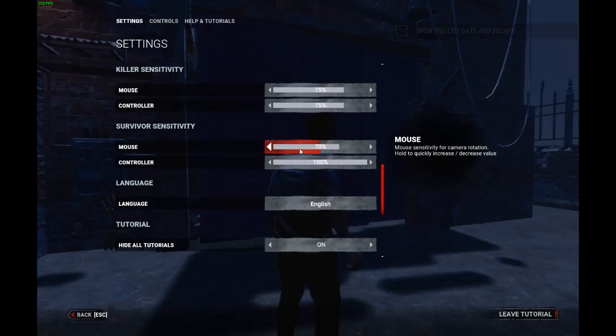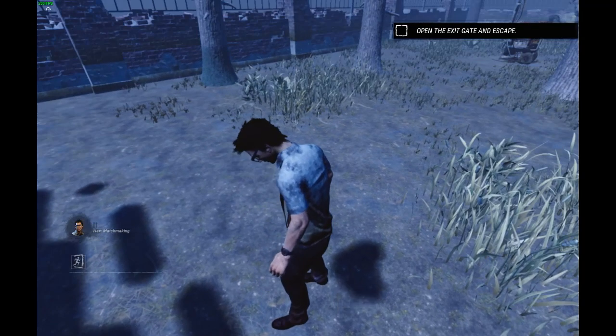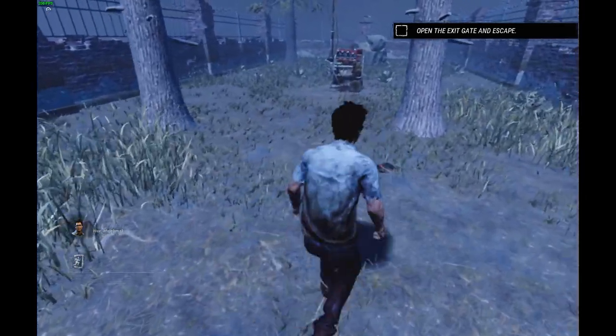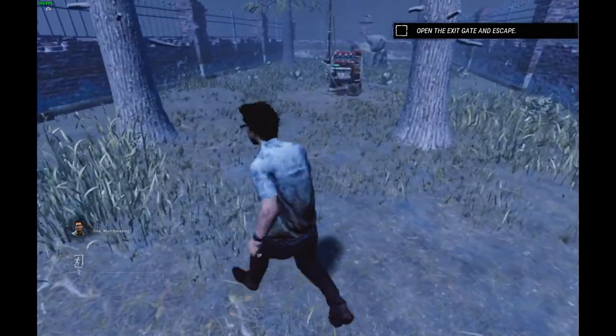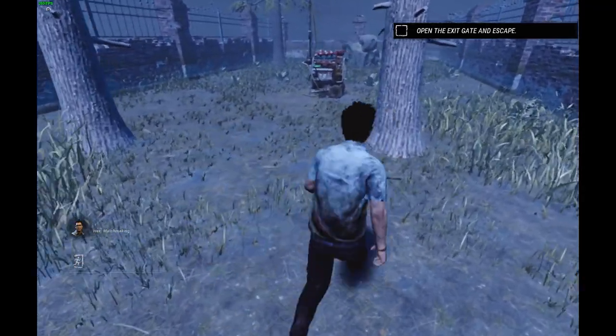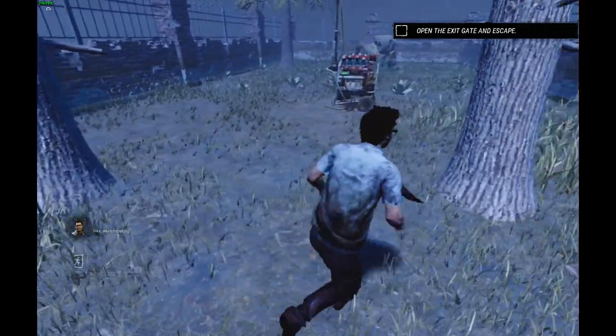And here's the difference on PC. I'll start again with walking and running on PC. I have my sensitivity shown — I did 100% sensitivity when I was doing controller and 70% when I did PC. So this is PC walking. You can already see it's just a bit tighter than it is on controller.